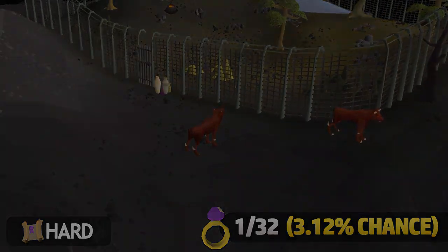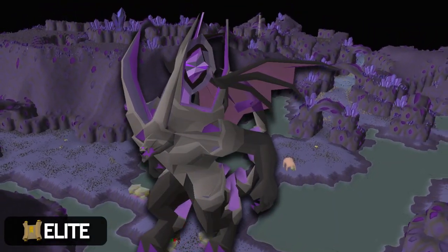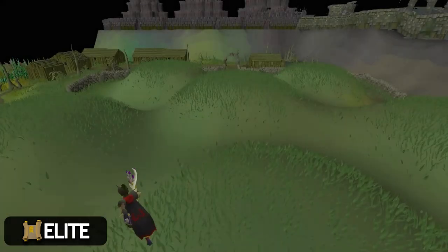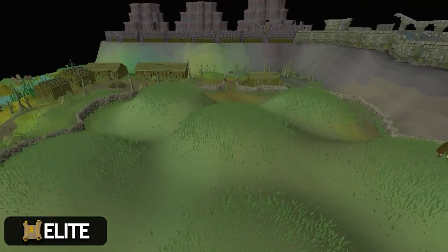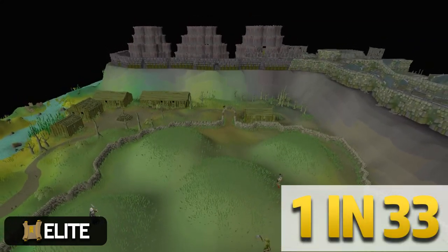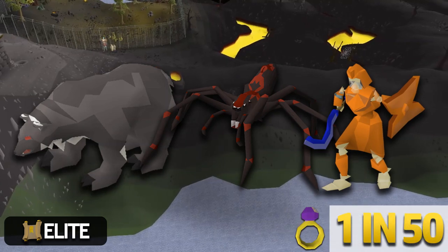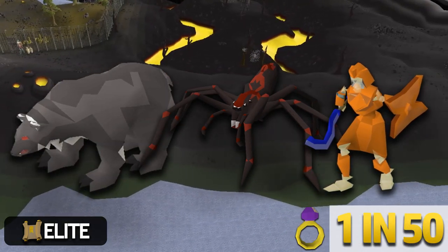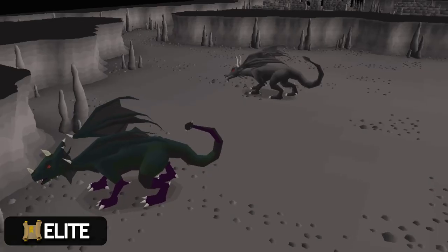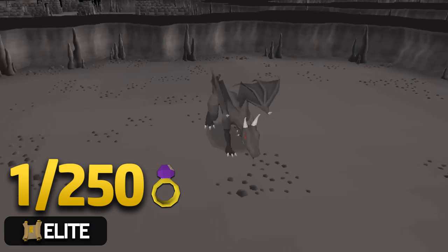For elite clues, Skotizo farming is one of my favourite methods — killing him gives a 1 in 5 chance of getting one, as well as the guaranteed hard clue. Another great source is Barrows: for each brother you kill there's a 1 in 200 chance of an elite clue when looting the chest, so killing all six brothers adds up to a 1 in 33 chance per run. Soloable Wilderness bosses are also great — Callisto, Venenatis, and Vetion have a 1 in 50 chance with the imbued ring of wealth. Vorkath has a 1 in 65 chance, Zulrah is 1 in 75, and you can cannon and camp black dragons in the Revenant Caves for a 1 in 250 chance — still quite common for such a high-tier clue.